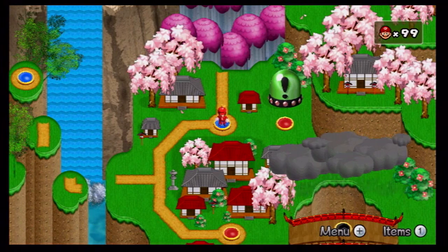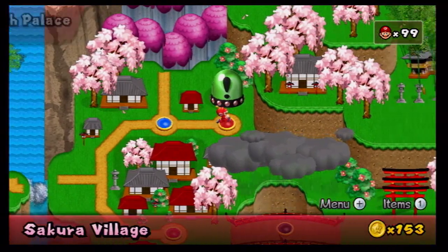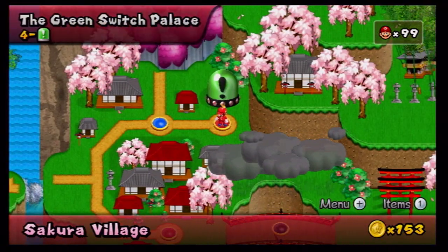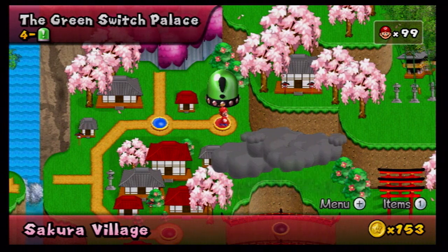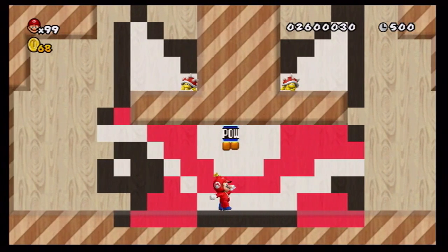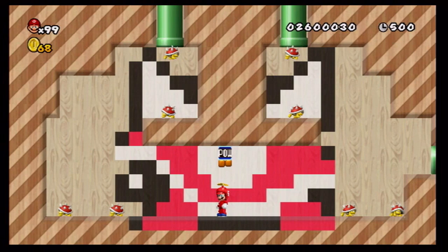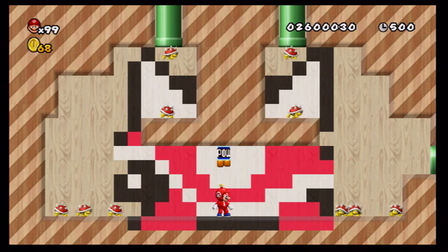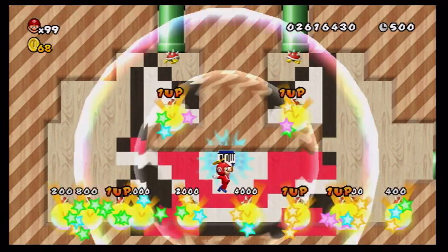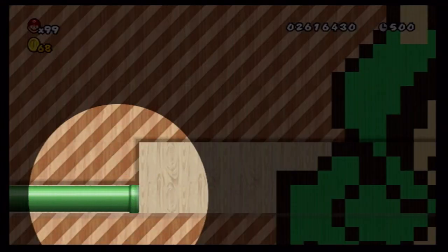Now that level's out of the way, let's go ahead and do the Green Switch Palace. Here we go — World 4 Green Switch Palace. All right, let me wait. All right, perfect! Let's go ahead and get out of here and move on.